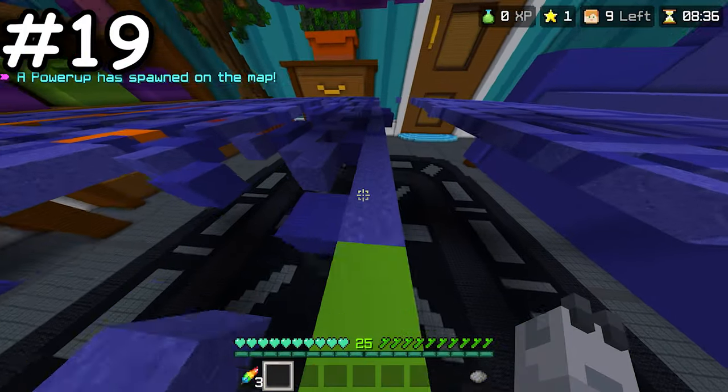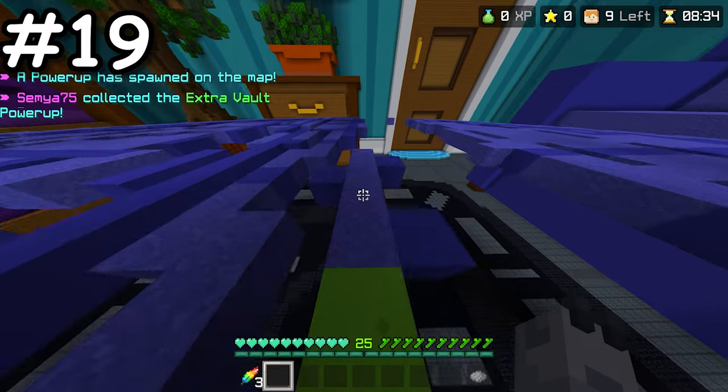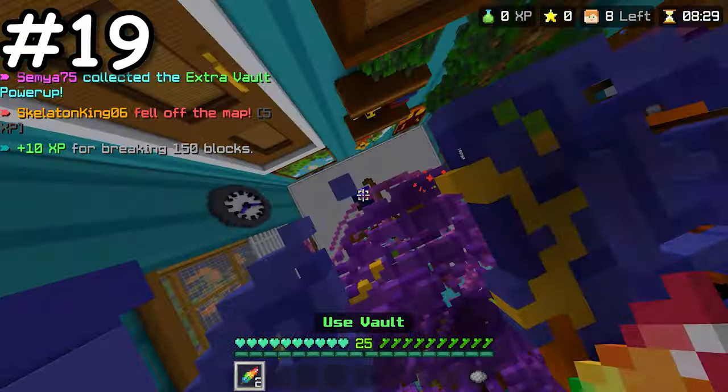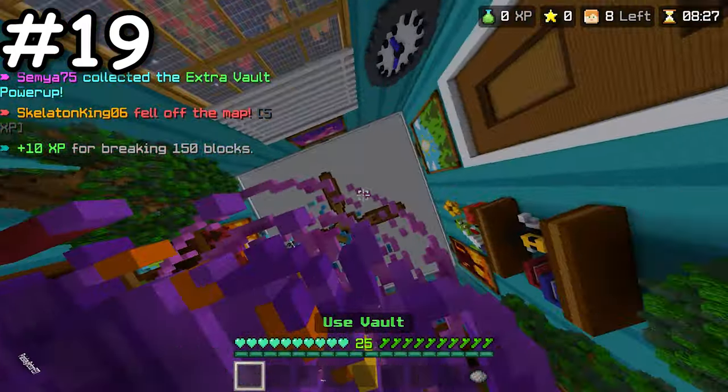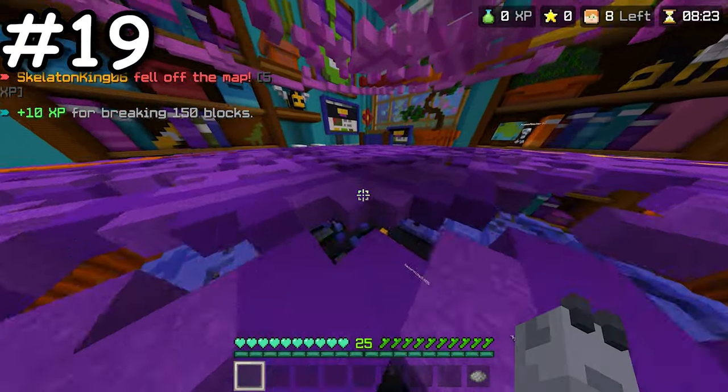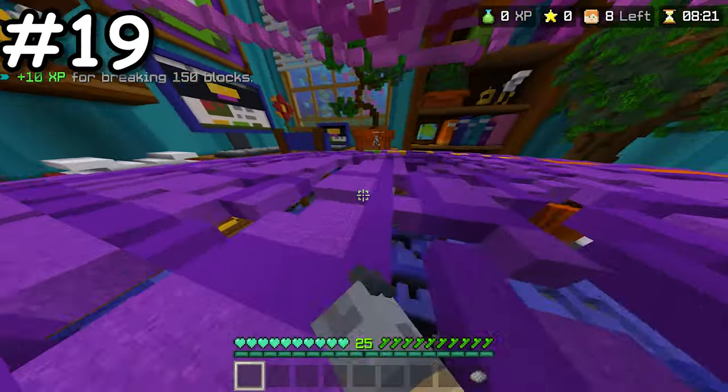Block Drop can be a pretty difficult game, especially if you are stuck on the bottom layer. But if you save your leaps, you can use them to climb up the layers, even saving you from falling off the map. My advice is to hold on to your leaps and only use them towards the end game.